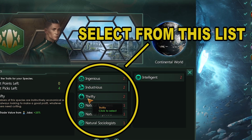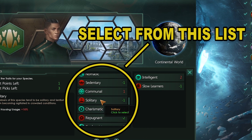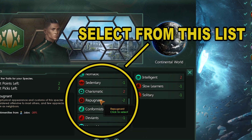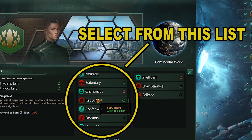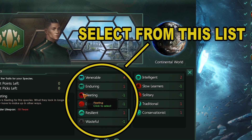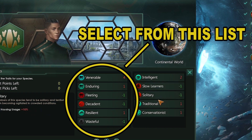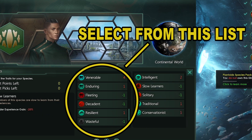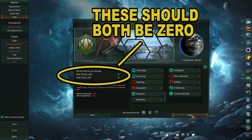Go to traits next. Select intelligent for technology, then pick slow learners and solitary as they have a very low impact on the game for negative traits. We are picking negative traits so we can pick up two more positive ones that will greatly impact the game. Now select traditional for unity and conservation list for extra consumer goods. This way you get more research, unity, and consumer goods which keep you from being broke and enable you to have even more research and unity. Make sure trait points and trait picks are at zero.